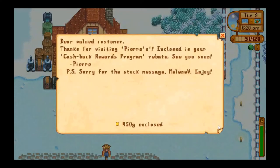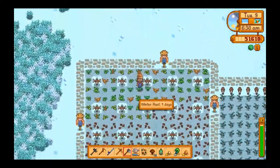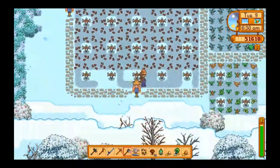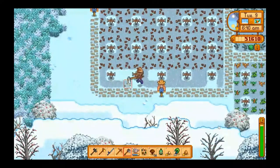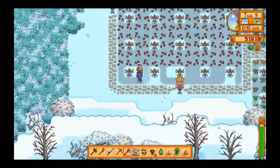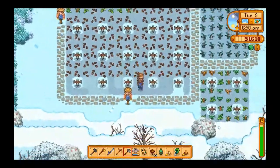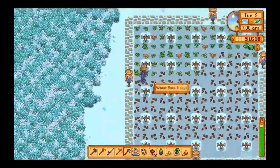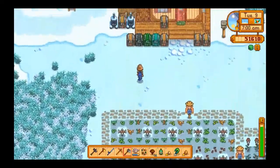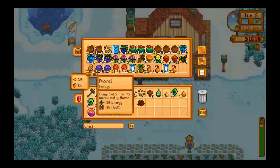Let's check the mail. Thanks for visiting Pierre's — encloses your cashback rewards program, we're 40 G's. Thanks Pierre. Let's see what we got down here. We need to get some more foraging planted down here. I'm just going to pick these up — so we have five of them down there, we still need to get like 40 more seeds. And we have an extra oak resin so we can go ahead and make one more keg.